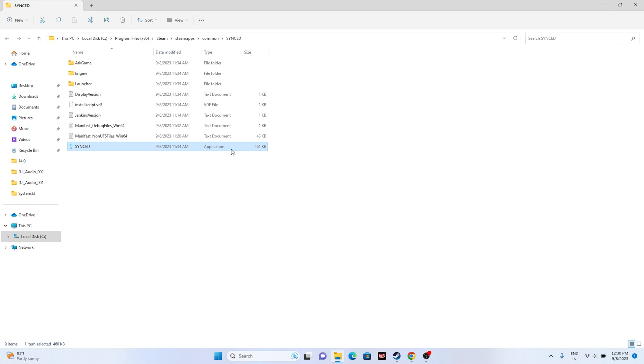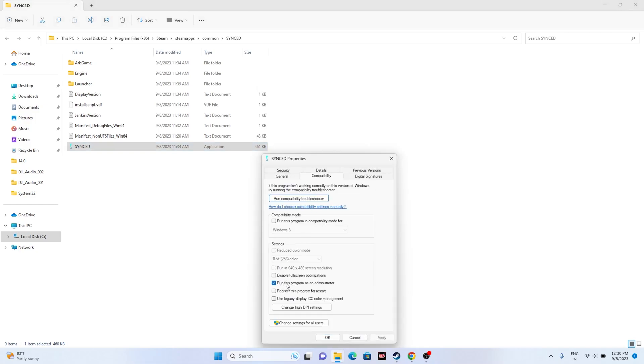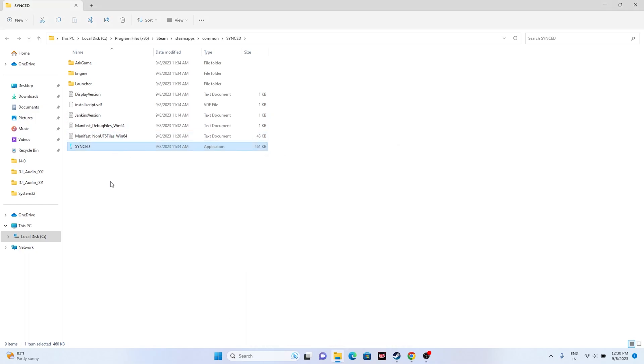This might or might not work, but in most cases launching from the installation folder resolves it. If that doesn't work, I'll show you two more steps in the same installation folder. The first is to run the game as an administrator — right-click, go to Show More Options, go to Properties, go to Compatibility, click 'Run this program as an administrator,' then Apply and OK, and try launching the game.